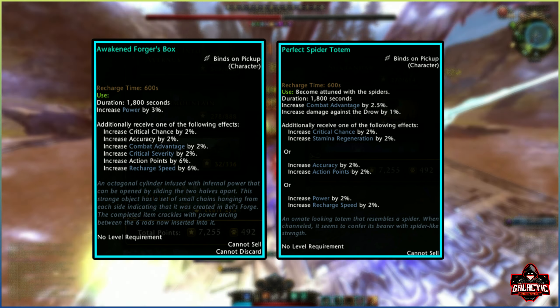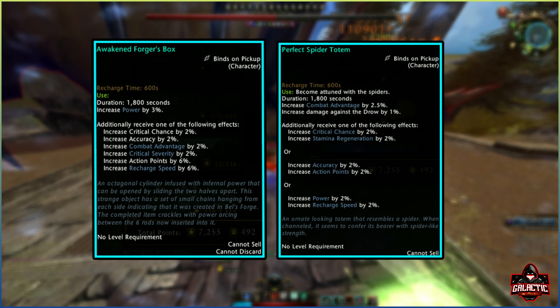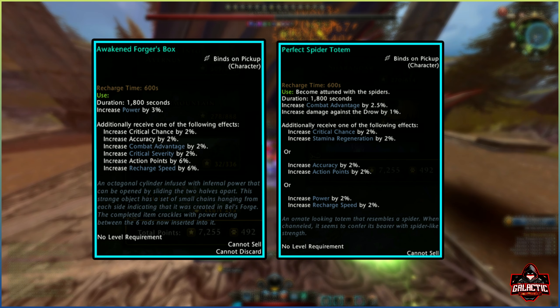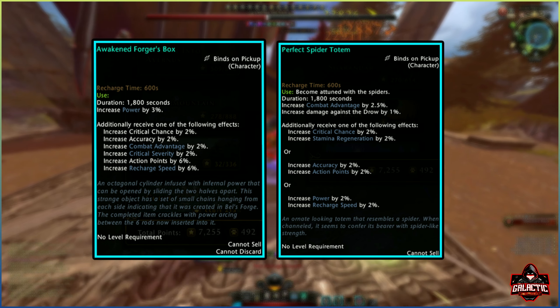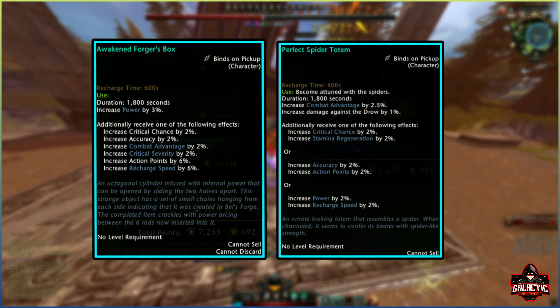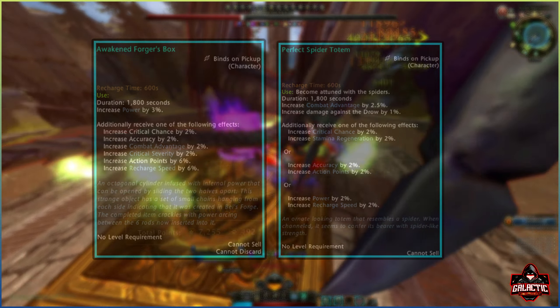So on paper, the new Spider Totem is better due to the fact that you get 1 extra stat bonus. But the difference between them is very minimal, and which one is better depends on what stats you prefer. The Forge's box will always give you a bare minimum of 3% power, which is the best stat in the game, and then grant you 1 extra random stat. If you cap power with Forge's box, then the Spider Totem is the better choice. If you cap combat advantage and not power, then the Forge's box is the better choice.